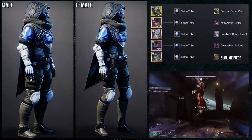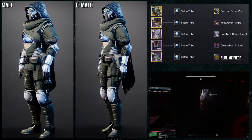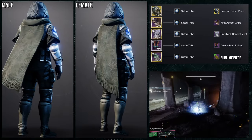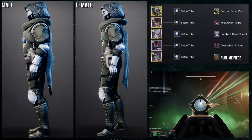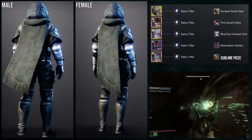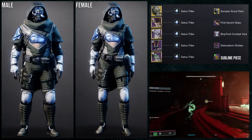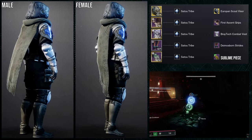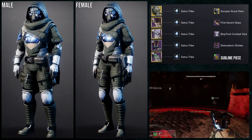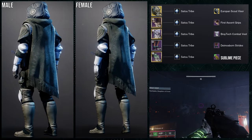Last but not least, we're using the Sublime cloak. I went for a poncho look. I saw it from Kryps's video where he showcases the First Ascent Grips with the Raytech Combat Vest, and I immediately wanted to steal that combo. When I first saw this cloak I thought it looked kind of rough, but then I realized it would look really cool with the poncho look — and it does.